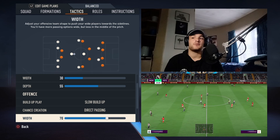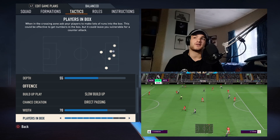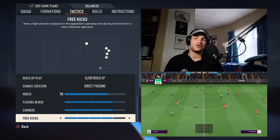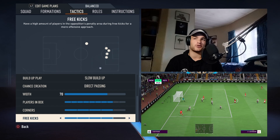As for players in the box, you want to sit on eight. The likes of Joelinton or even Willock making runs into the box is essential — having an extra man in the box is what Newcastle tend to play on. As for corners and free kicks, it's set on four, because Newcastle are fantastic at dead ball situations. Kieran Trippier is an expert set-piece deliverer.